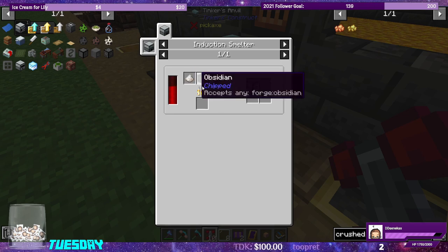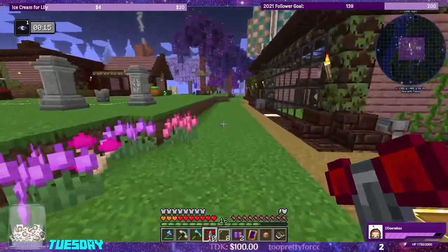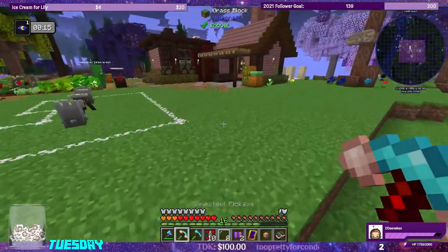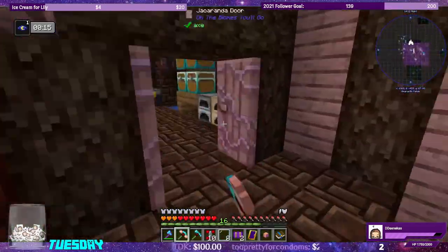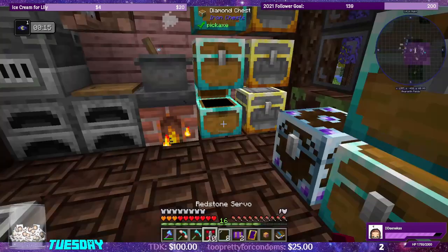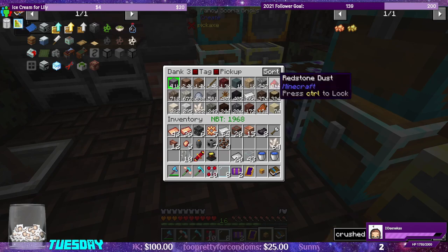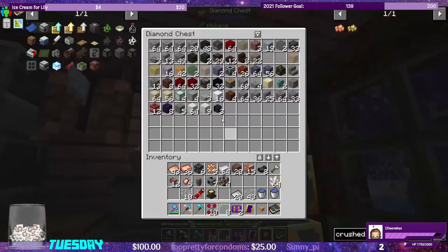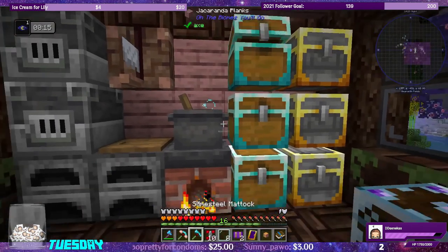Hardened glass requires nether quartz, obsidian, and sand in the induction smelter. The induction smelter really is a machine required for almost everything in this expert level pack. Let's check how much obsidian we have — I'll need to mine some more later. Obsidian and sand ready to go.